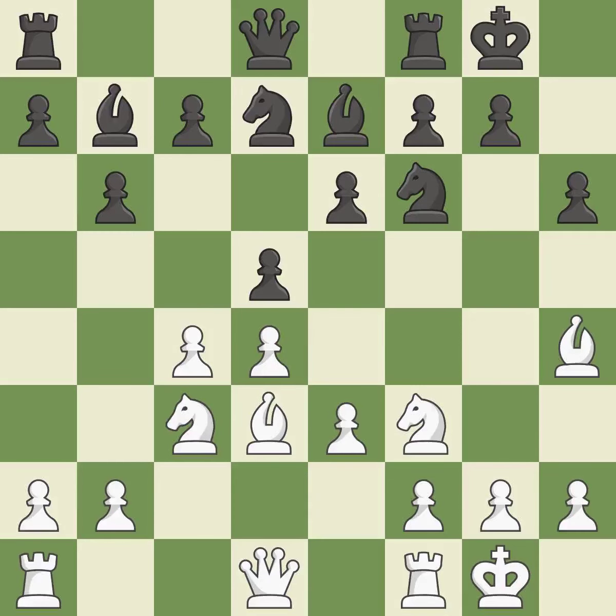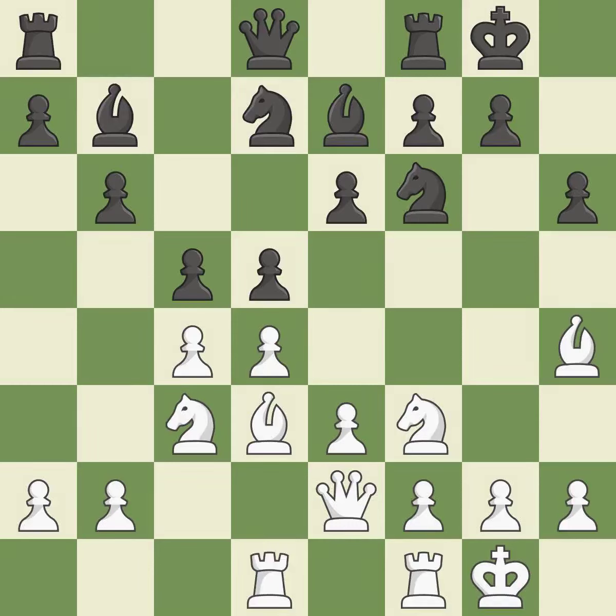A knight moves out of its beginning square and into the action. The rooks can see each other now, allowing them to provide mutual defense. This strikes at the center, countering the opponent's ability to grab space. It is the last book move. This develops a rook off its starting square, getting it into the action. This reveals an assault that poses a threat to a bishop.